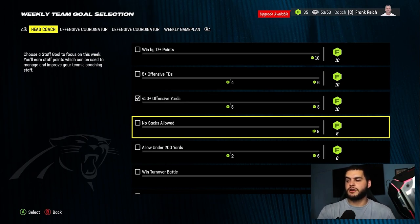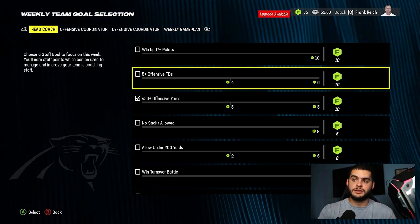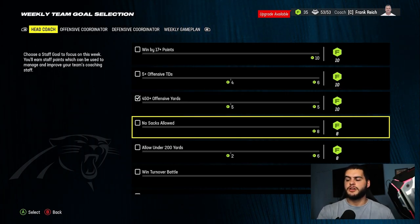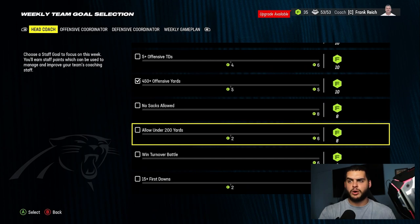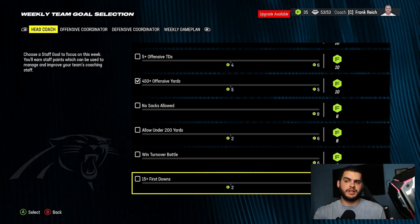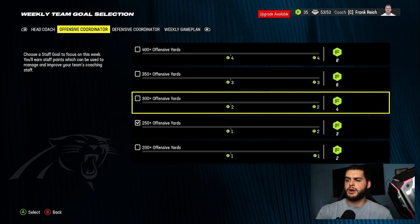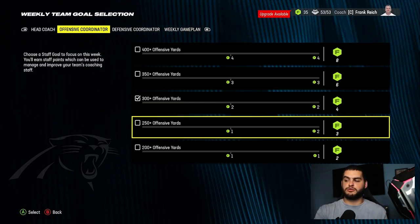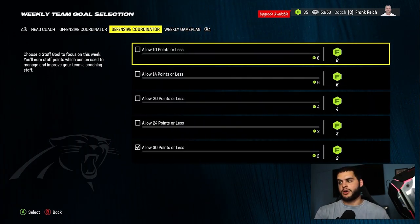Go for something simple. 'Win by 17 points' in an easy matchup should be straightforward. 'Five offensive touchdowns' — two rushing, three passing — not hard. '450 offensive yards' is a bit harder, so five touchdowns might be easier. 'No sacks allowed' is pretty hard even for a good user. 'Allow under 200 yards' on an online game could be super hard. I'd go with the top two or three: first downs is a safe, conservative pick. That's 10 per week right there. For offensive coordinator, anywhere from 300 yards and above — if you're playing a bad user go 400, mid-tier go 300, great user maybe 250. I'd say 350 is a safe range.